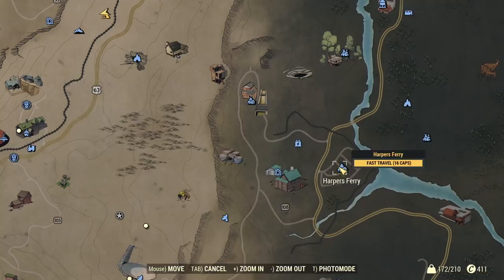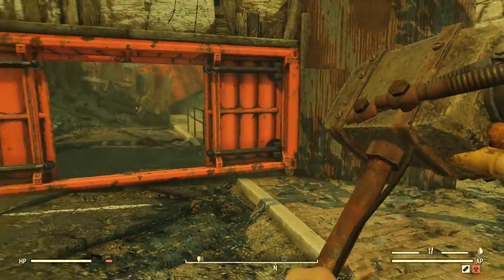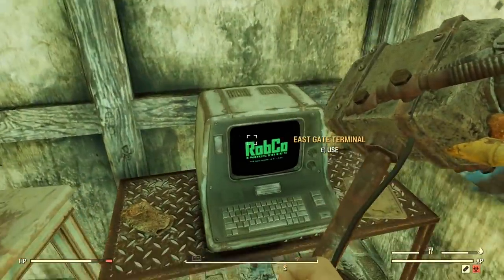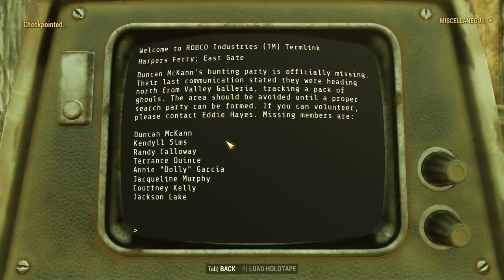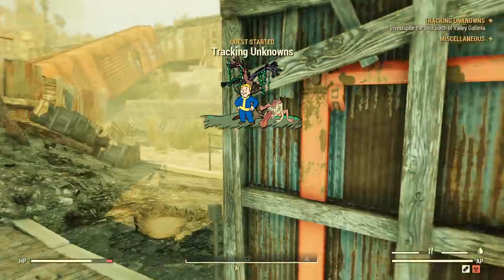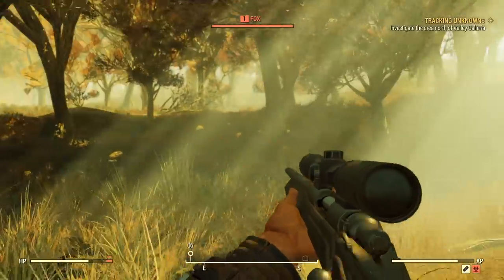Next up, let's talk about how to get the legendary flamethrower, the Pyrolyzer, which you get from a quest in Harper's Ferry called Tracking Unknowns. This is a pretty decent weapon for early to mid gameplay — around level 50 it's not as effective anymore. Be warned: this area can have very high-level super mutants and scorched. Basically, access any of the gate terminals and navigate to the missing hunting party in the missing person section.